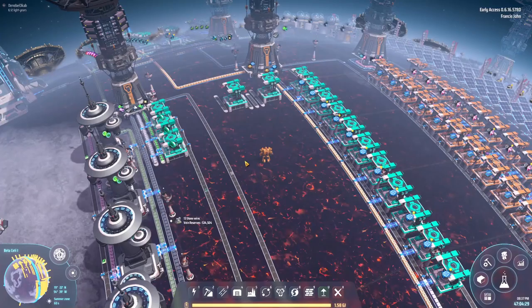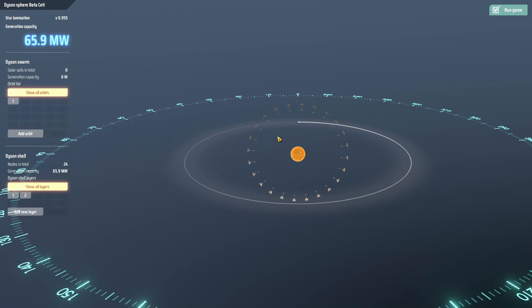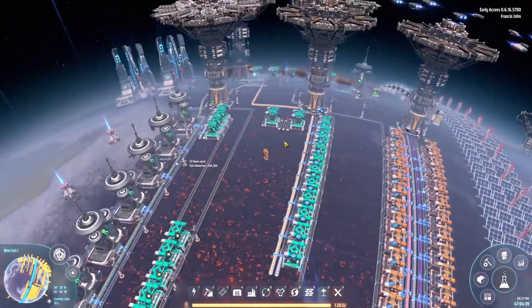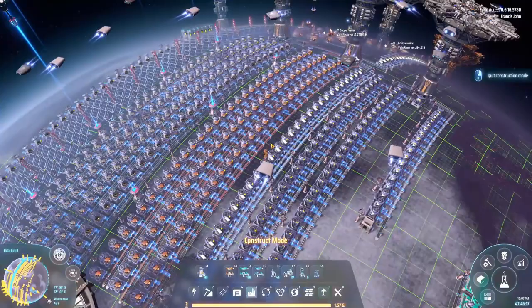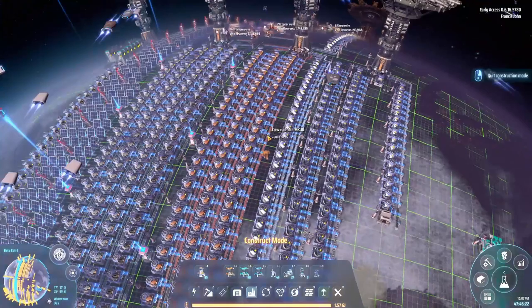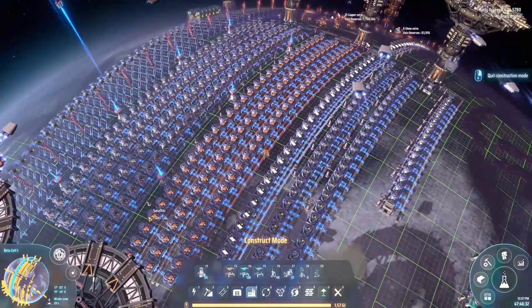Next step: science. We wanted to get into science so we could research the stuff that allows us to expand the Dyson sphere, and if we can expand the Dyson sphere that means we can get more power so we can make more science. Our plan is very simple - we're aiming for about 250 science per minute of all five sciences. That should get us enough Dyson sphere tech without crippling our power grid.